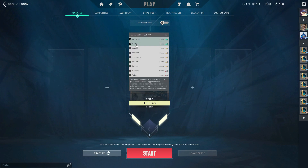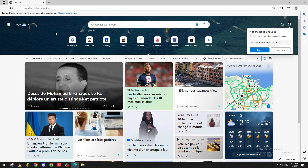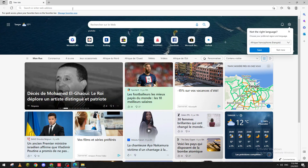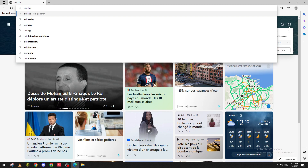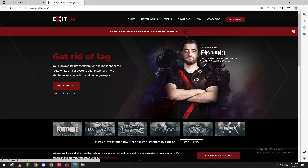If you still have network problems, open your browser and search for ExitLag, then go to exitlag.com. Get the free trial — it's a three-day free trial. Use it, and if it fixes your problems that means it's perfect for you.